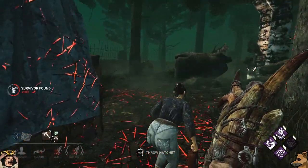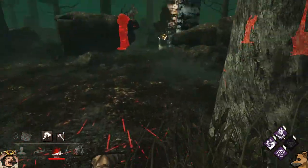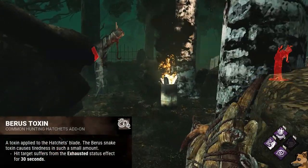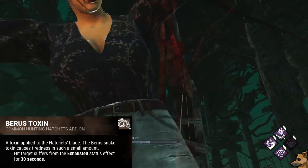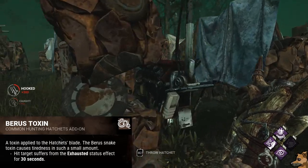Next up we have Barrus Toxin — I call it Barrus — which makes any survivor hit by your hatchets suffer from the exhausted status effect for 30 seconds. This is honestly one of her best add-ons, since it counters basically every exhaustion perk except Sprint Burst or Adrenaline.